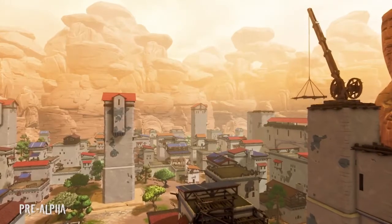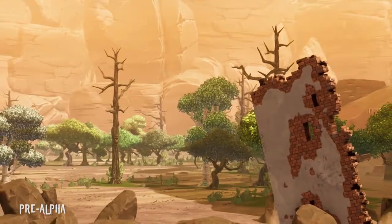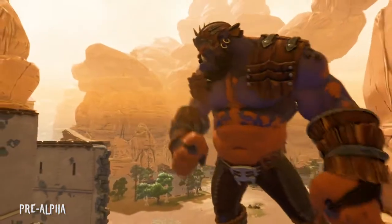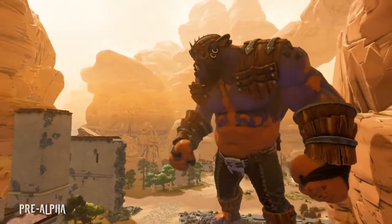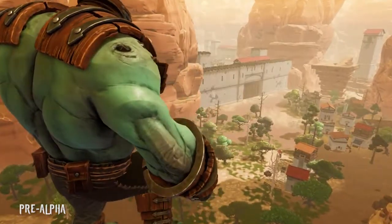Extinction takes place in a lush, vibrant fantasy world, full of painterly textures and bright, rich colors. But this world has come under siege by an organized army of massive otherworldly invaders known as the Raveni, who have begun systematically eradicating humanity off the face of the planet.